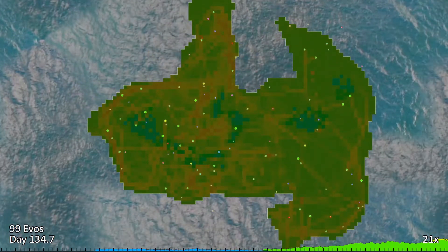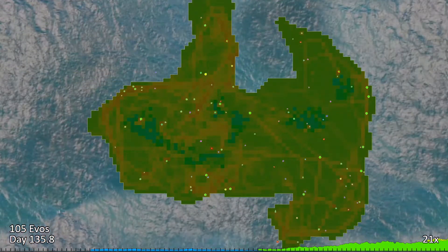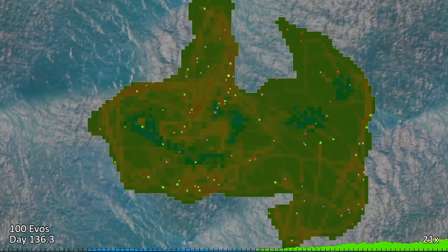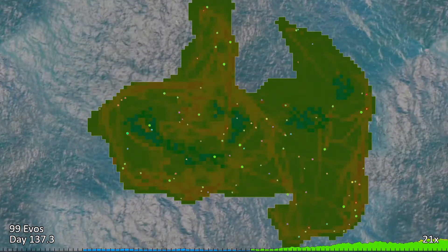You can see the green species population getting very large, even splitting off into a yellow species. You can see the green species, which does die off unfortunately.